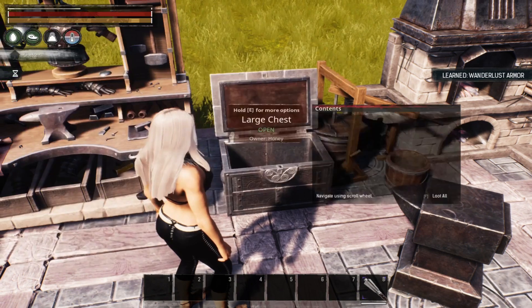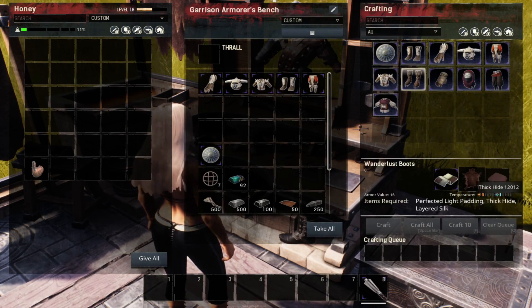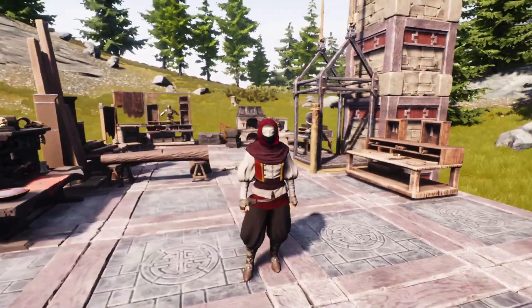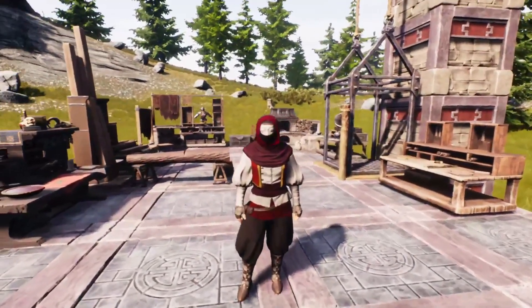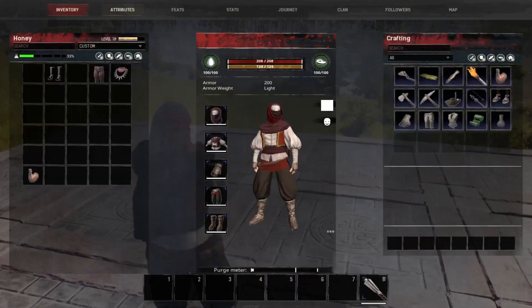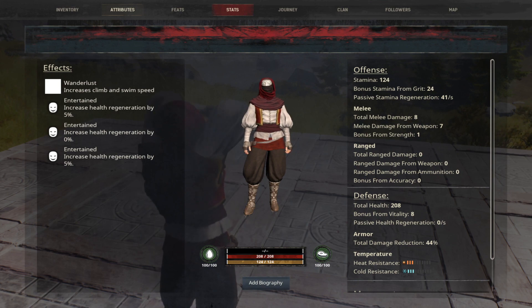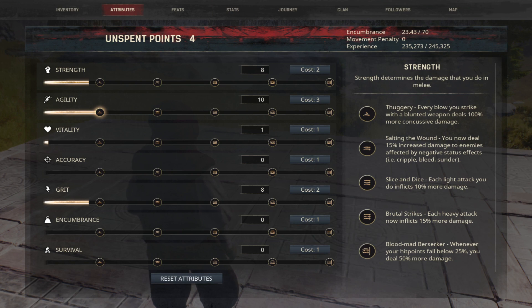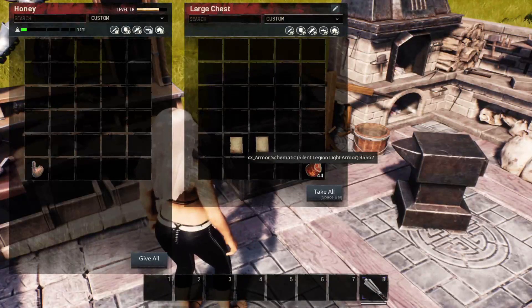The next scroll teaches us the Wunderlust armor. It looks like a combination of maybe the Relic Hunter and Sand Mask armors from the Exiled Lands. It's a lightweight armor with an armor value of 200, giving a total damage reduction of 44% and no attribute bonuses. However, with some of the new changes coming to the Isle of Siptah, this armor will have its uses.